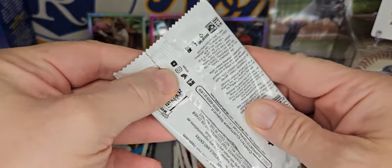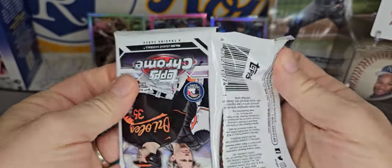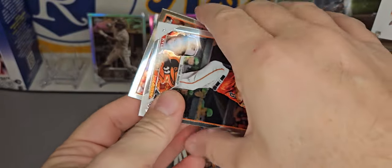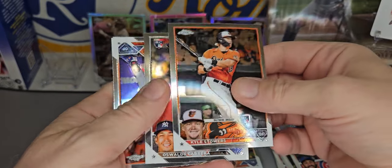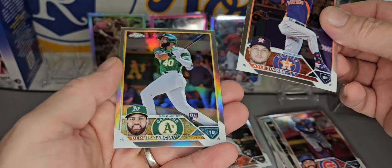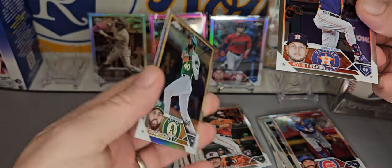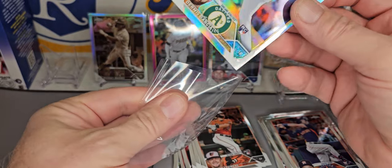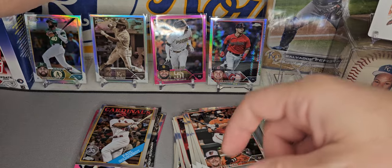And last pack of the first box. And we've got a Kyle Stowers on the front — rookie card — Oswaldo Cabrera, Kyle Tucker, and a Dermis Garcia on the refractor. Rookie refractor. Nothing too exciting, but we did get some rookie color on that one.